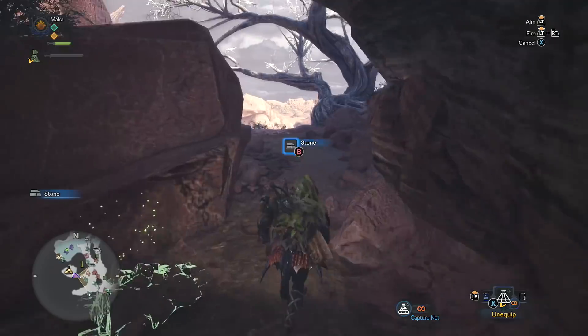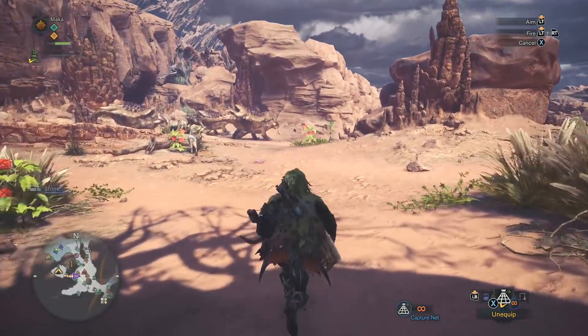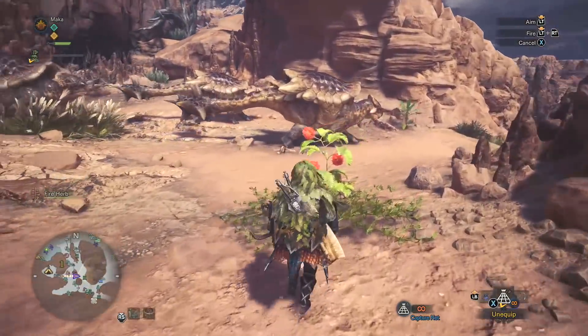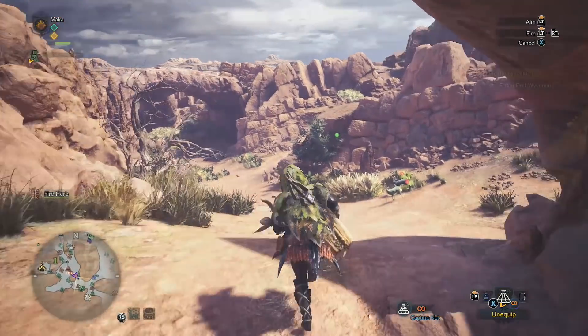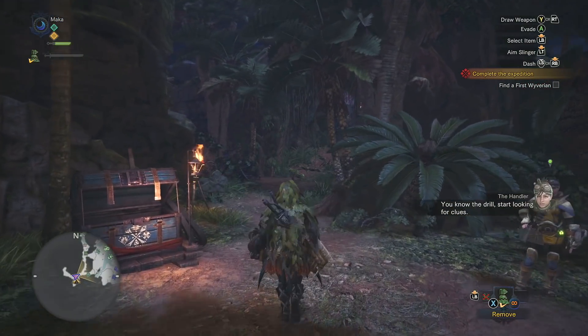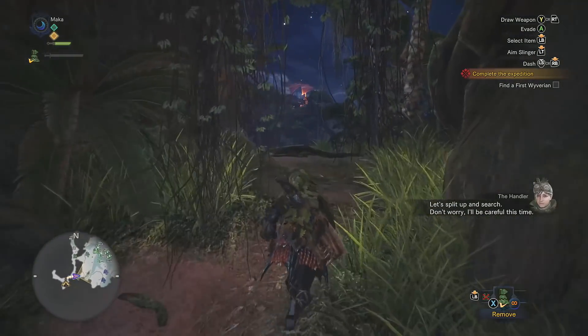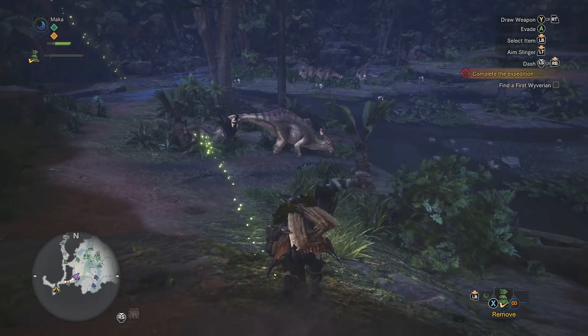However, the Apseros really like to move around, so you might have better luck if you let them roam and check up on them periodically. I would also highly recommend using a headset while going for this because you can hear the Downy Crake chirping like a baby chick from pretty far away. Essentially, keep fast traveling between the two areas and eventually these guys will spawn, as you can see on my screen.